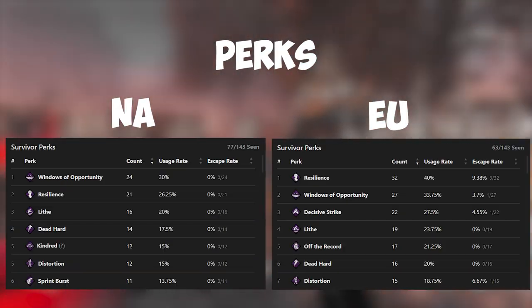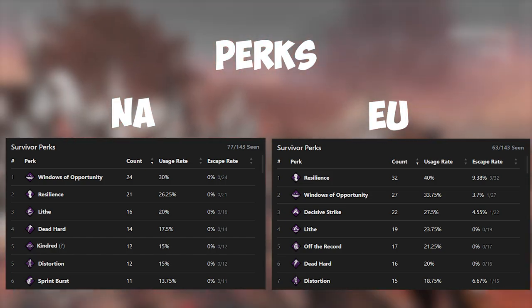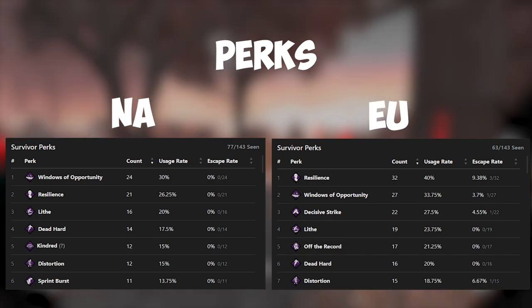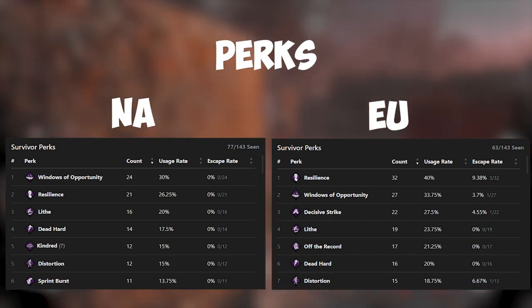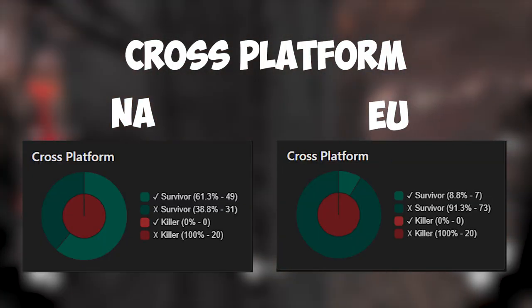Then we have the most popular perks used on both regions. Windows, Resilience, and Lithe were both very popular in both regions. There was also a lot more anti-tunnel perks on the EU region, like Decisive Strike and Off the Record.